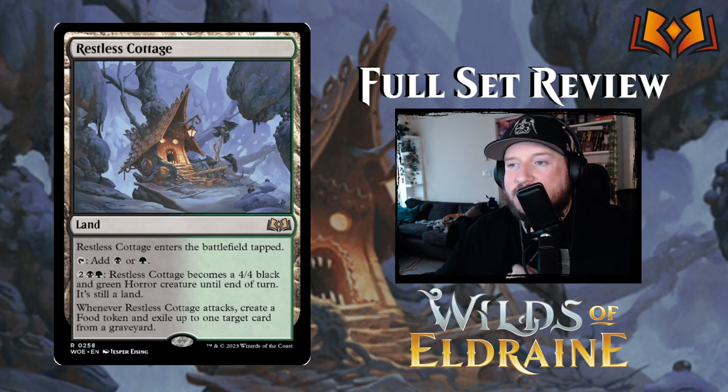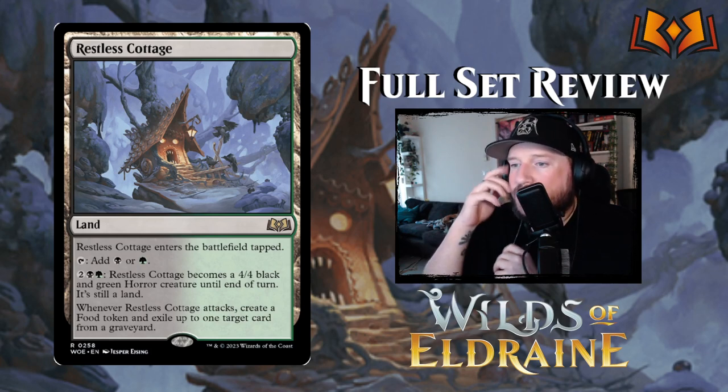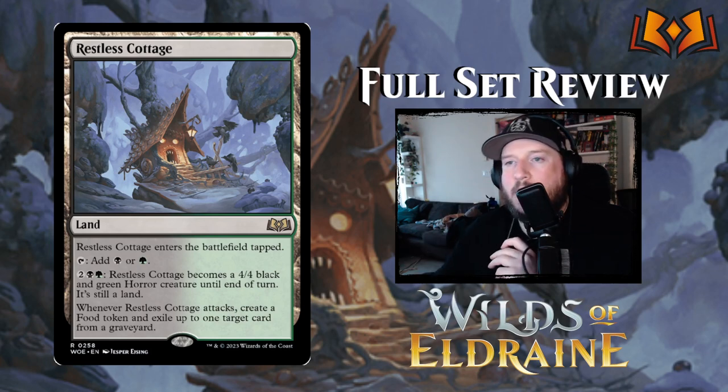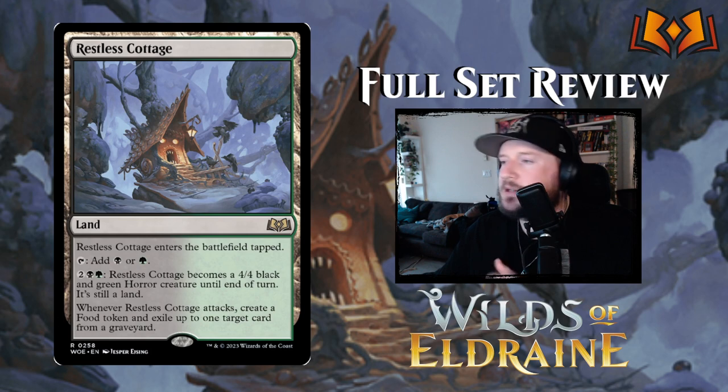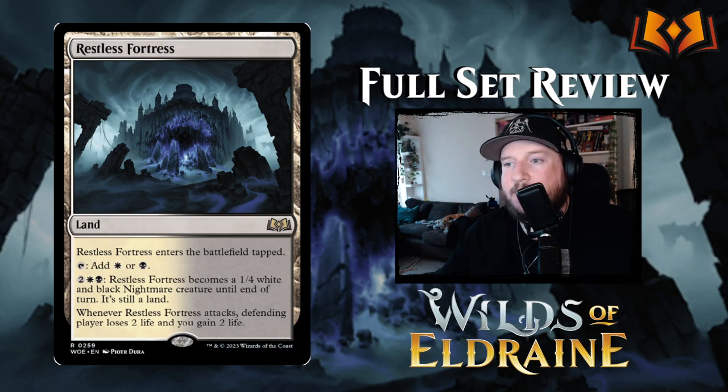Restless Cottage is the Golgari creature land — enters tapped, taps for black or green, and for two black and green it becomes a 4/4 black and green horror creature until end of turn while still a land. Whenever it attacks, create a food token and exile one card from target graveyard — food generation and graveyard hate, exactly what Golgari wants in this set.